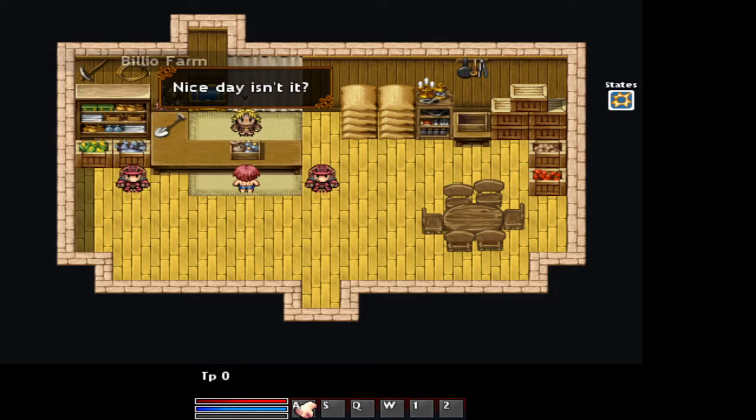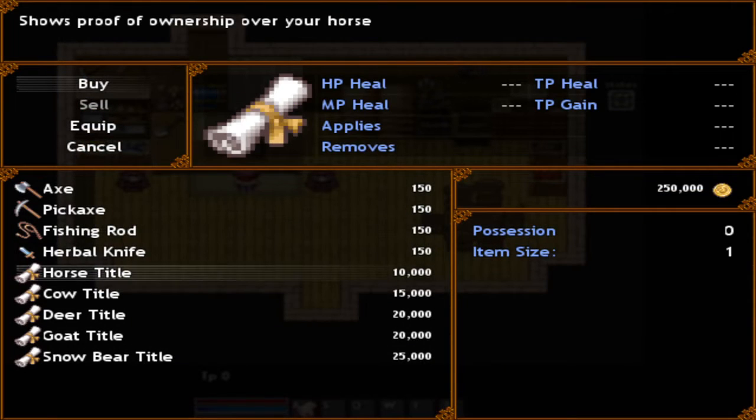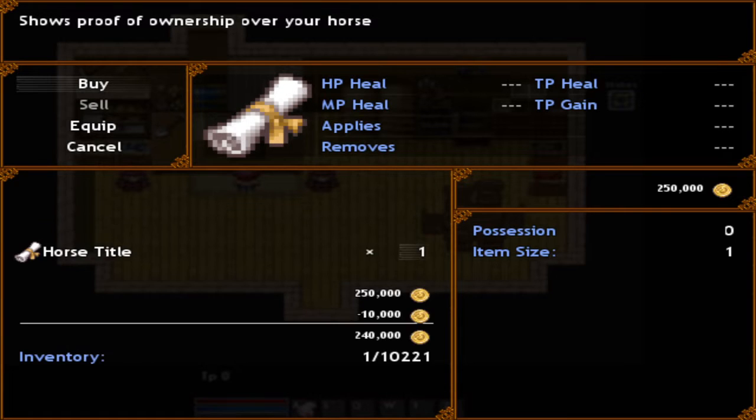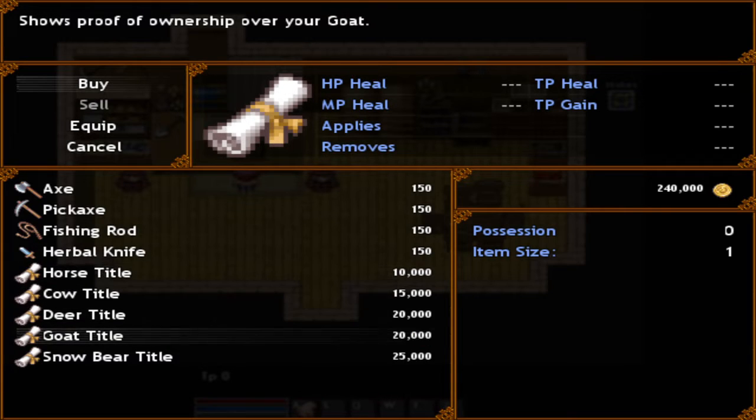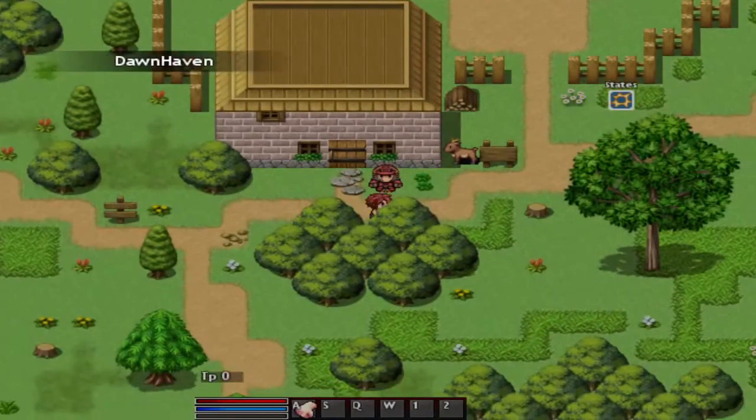So if we go to the Billow Farm and go to shop, we can now buy horse title, cow title, deer title. Let me go ahead and get the horse, get the deer, and get the snow bear. Alright, now we got some pets.